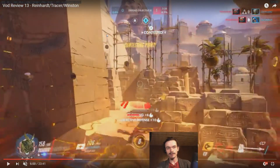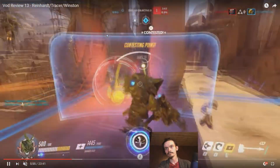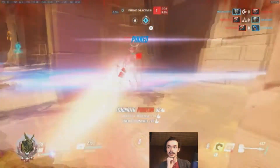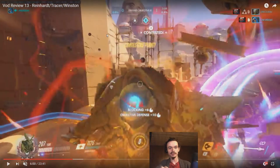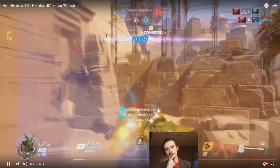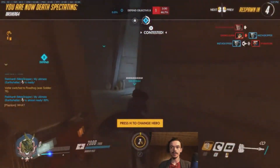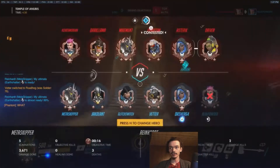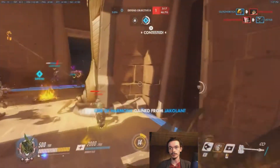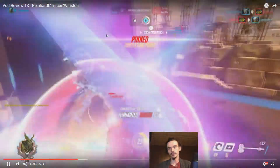A bunch of ultimates are just coming in on us right now. I'm not 100% on this Earthshatter because we don't really know what we're gonna hit with it — it kinda just seems like I'm gonna hit this Zarya, and that's the only plan. We do end up getting a bunch of other people, but I'm not sure it's for the right reason, because it seems like you just wanted to hit the Zarya. It's not worth just ulting the Zarya unless we're predicting they'd come up the staircase as well. Now our team is not really having a great time out here, but it's not going terribly, and this is a 2 CP map. Reinhardt just used his Earthshatter over there — nothing we could do about it unless we came out the other doorway, but we can't possibly know that unless we're clairvoyant.